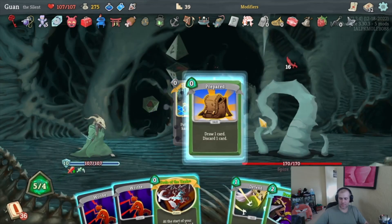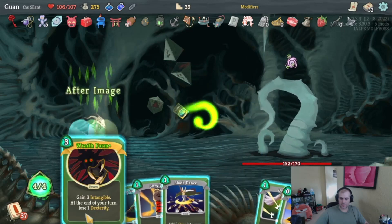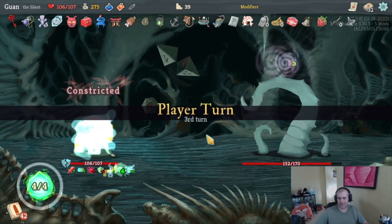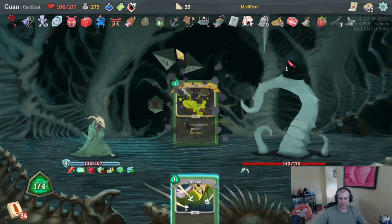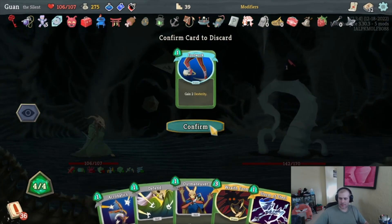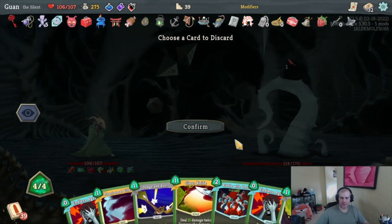Thinking Ahead puts Strike on top, Prepared gets us ready to strike. Predator, Defend — that's 15, mostly with my strength potion. After Image, Wraith Form. Adrenaline — I kind of want both of these but Wraith Form is a little more important. I should have checked what's coming up. Get rid of Bouncing Flask and play another Wraith Form — we have three energy and our other Alchemize. I want to play this because it gets rid of Doubt. Get rid of the key, Wraith Form, Storm of Steel — that gives us a Leg Sweep I don't need. Seven more turns of intangibility — what will we do?